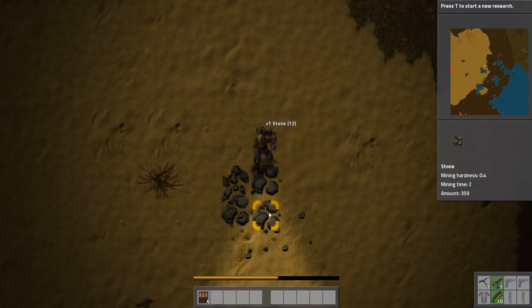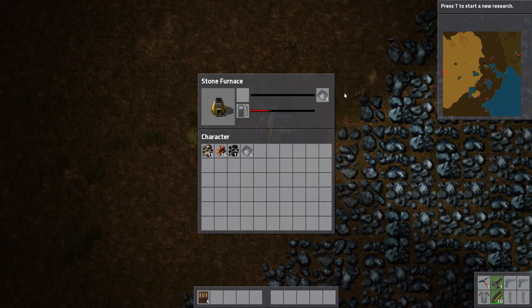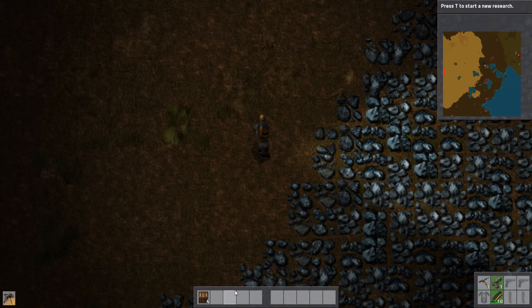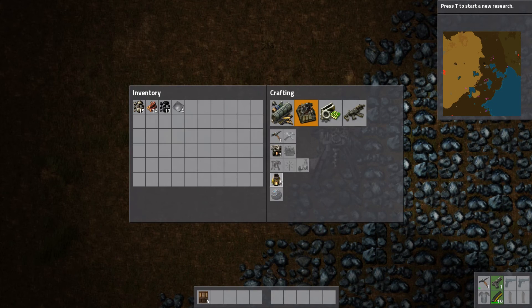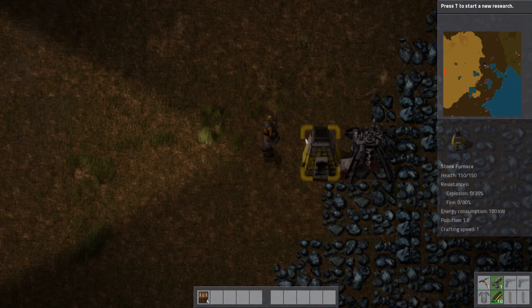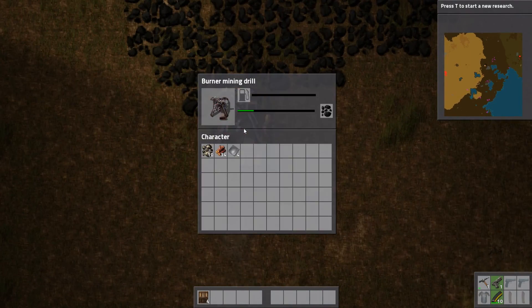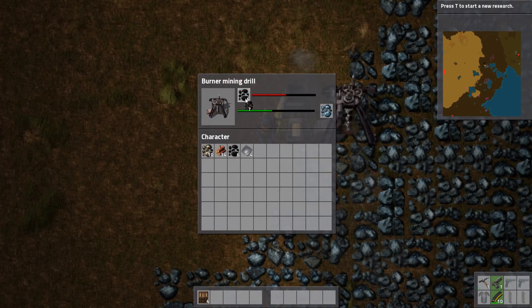Love the animations of the guy hitting away - it's kind of cool how he goes really slow and then hits really hard at the last moment. We've got enough stuff - let's make ourselves another burner mining drill and also get a furnace. Let's put the furnace there, put some iron ore in there and some coal, and that guy's going to make us automated plates which is nice.